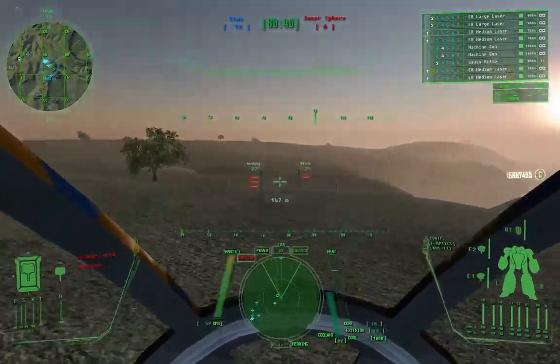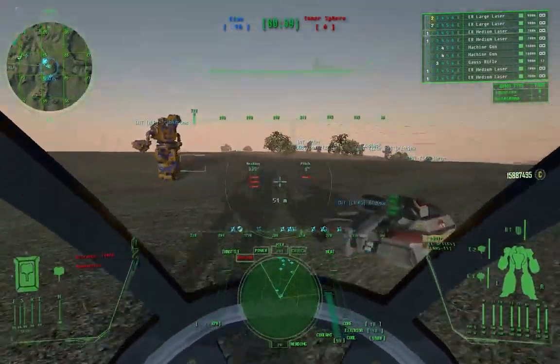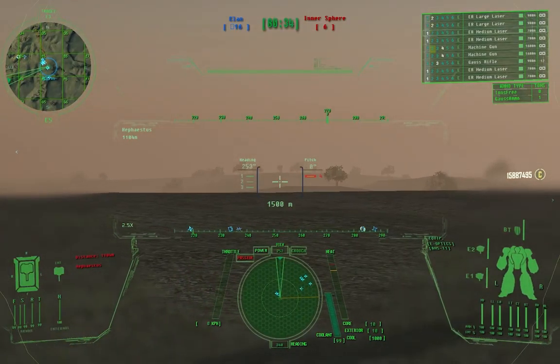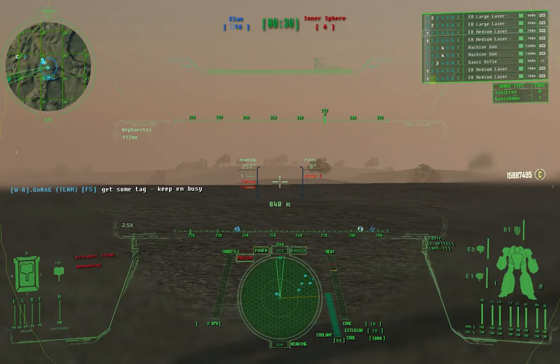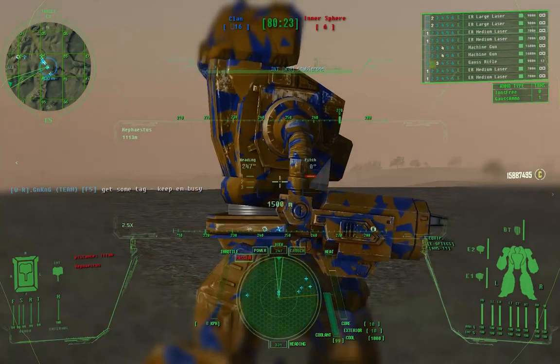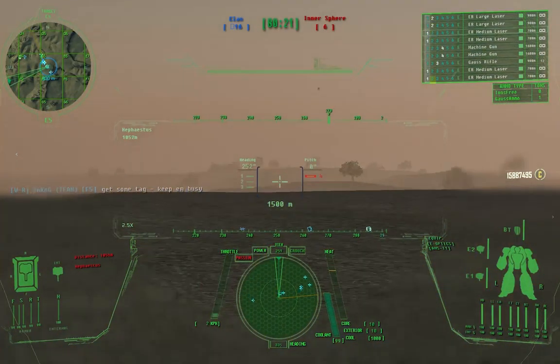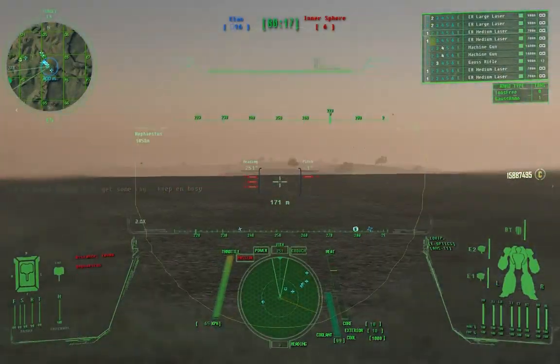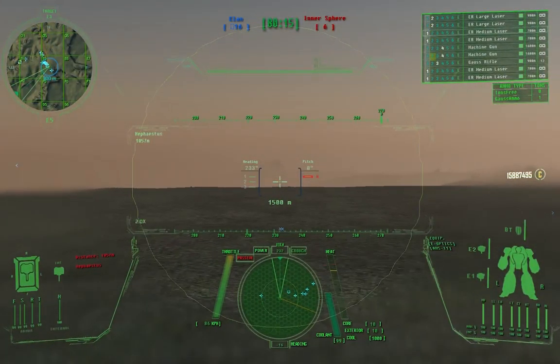I see them on the very edge of the horizon at my 227. Looks like 3 or 4 of them. They look like they're heading south and don't see us. They are — they don't see us at all. One of them sees us; it's a Chimera, I think. Stay low.